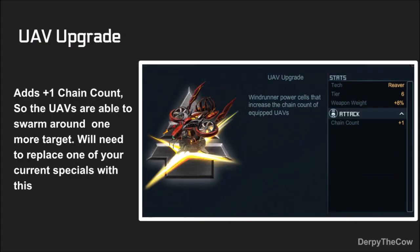And finally, the UAV upgrade. The UAV upgrade adds plus one chain count to your Skyfires, so the UAVs are able to swarm around one more target. You will need to replace one of your current vessels with this, so you won't be able to just add it on — you might have to take out thrusters or a bait upgrade or something else you have on your ship.